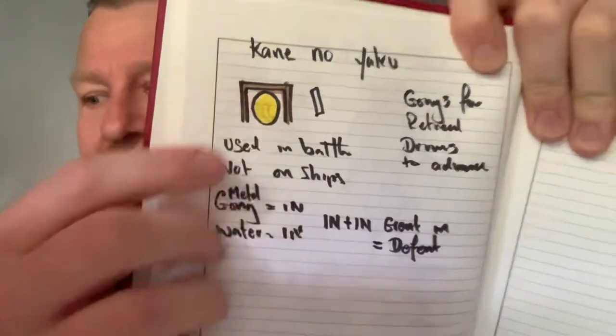The next thing we're going to work on is kane no yaku, which is gongs. Gongs are metal — a metal disc or shape that you can hit and it bongs out. In the west we have dinner gongs, but very few people use gongs anymore for anything. Oh, I've not colored in the stick.